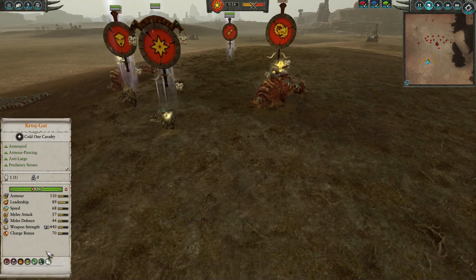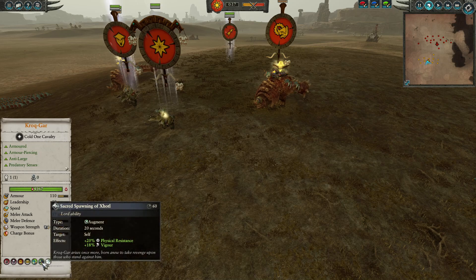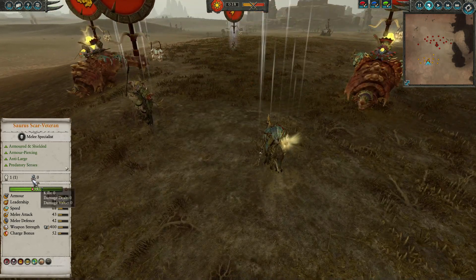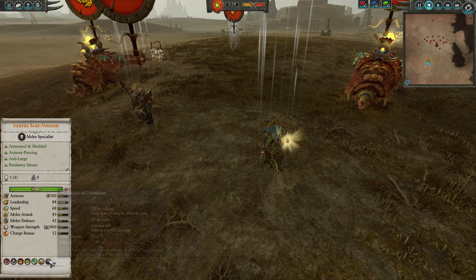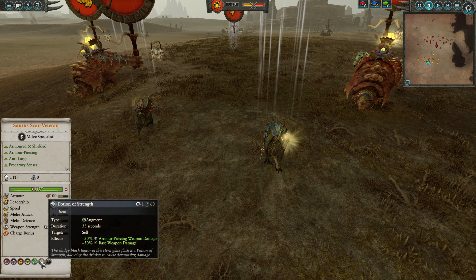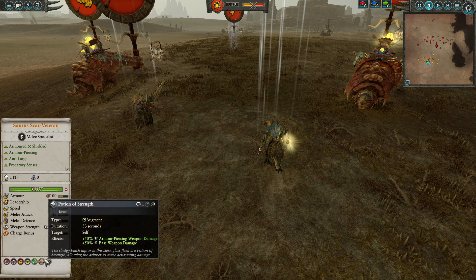Kroq-Gar here in the middle — the man, the myth, the legend — here with of course Hand of the Gods, and also the Sacred Spawning of Exottle: 20% Physical Resistance and also 18% Vigor, super strong for a character like him. We're going to be backed up here with the Saurus Scar Veteran, Anti-Large as well as Armour Piercing, the Plaque Domination, negative 8 leadership, very good as well, alongside the Potion of Strength for extra AP and base weapon damage.